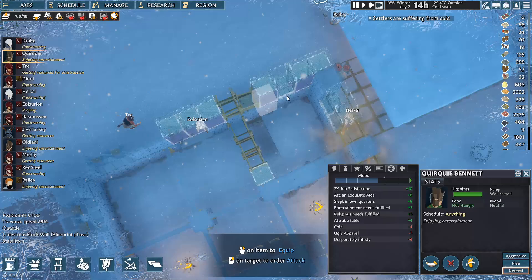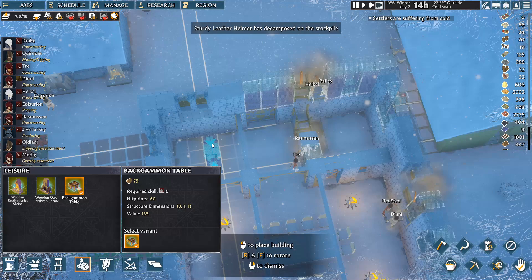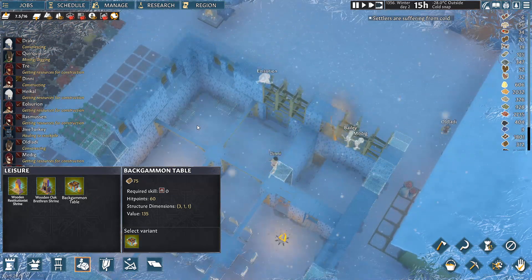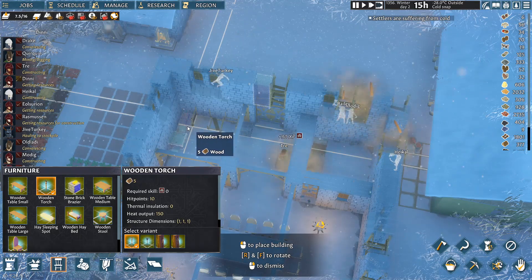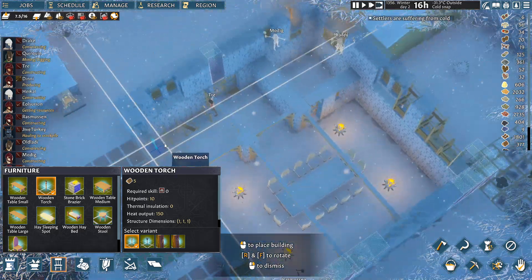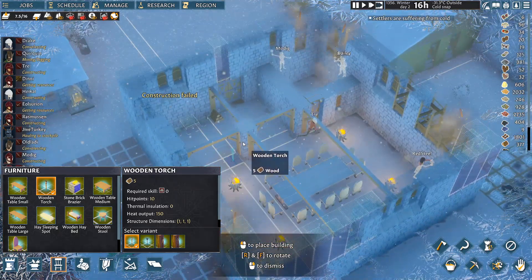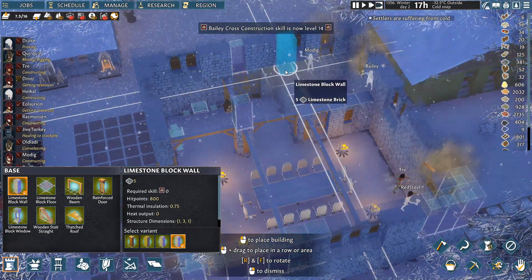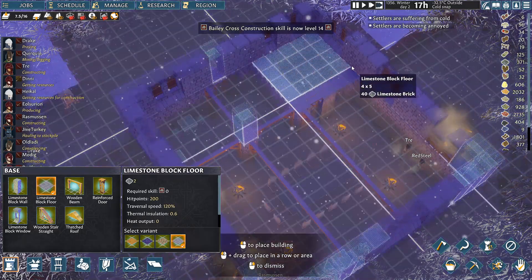We're going to put the backgammon tables that are over here indoors. Let's look at doing that right away — put one there maybe and one there. Then we probably put a standing torch, which we have not done yet — put one there. That central pillar is interesting but it's not going to be supportive up top, is it? I think what we're going to do is roof this.